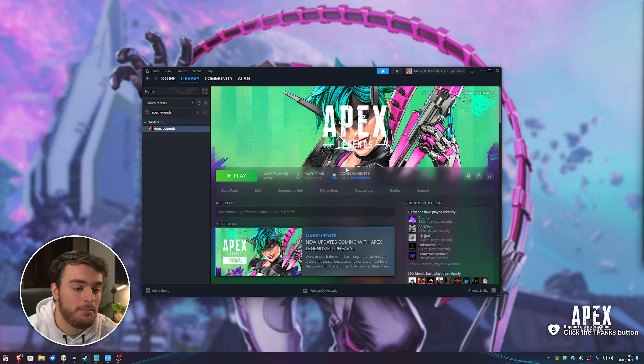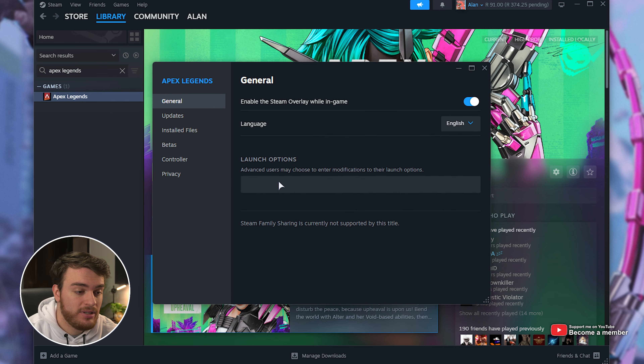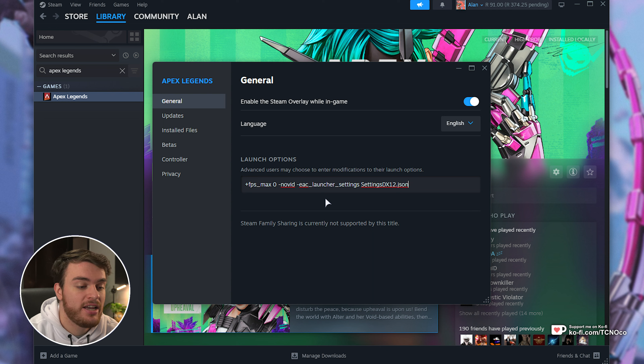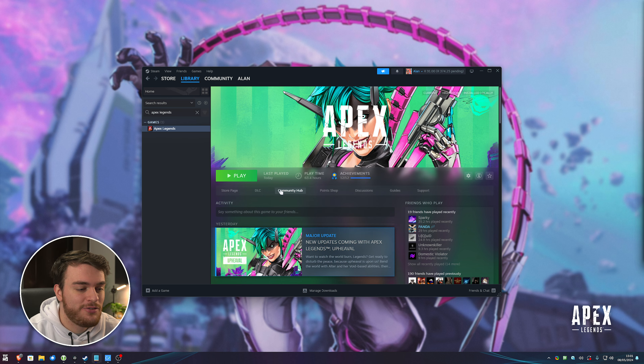First of all, Apex has had a couple of changes, most notably currently to do with DirectX 12. If you're going to be using it, the launch options have changed. Find Apex, right-click, choose Properties, and in General > Launch Options, there are a couple of things you should add. In the description down below, you'll find these two commands — the first one uncaps your frames, and the second one skips the intro video. Previously, if you wanted to enable DirectX 12 mode, you'd use one command, but with the most recent update in Season 21, this command has changed slightly — though it accomplishes the same thing. We'll get into DirectX 12 performance later on.